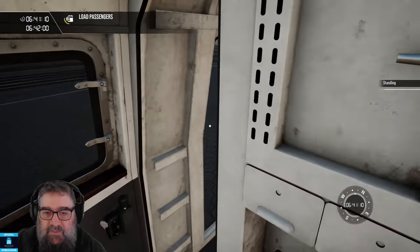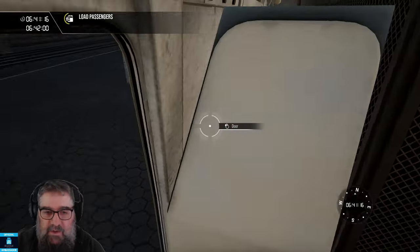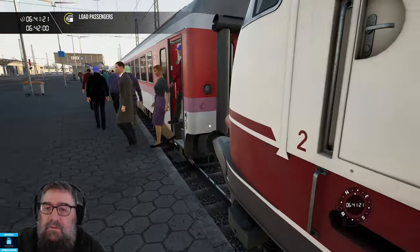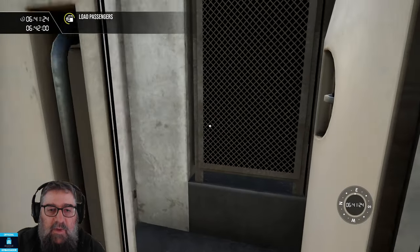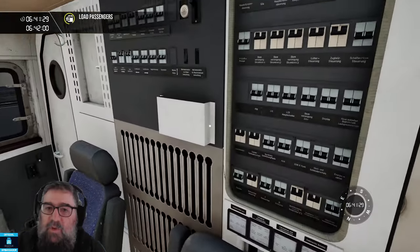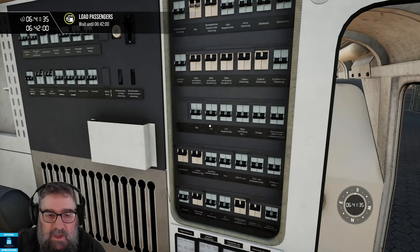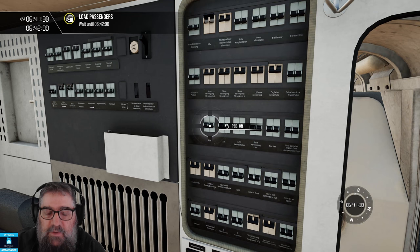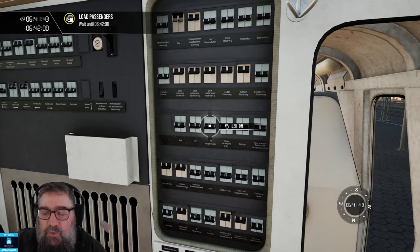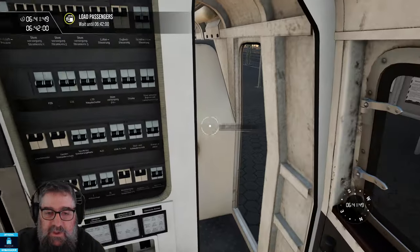I want to turn on safety systems in this train, but the big panel's not here, which means I have to go down to the other end. We'll open the door and come to this panel here. I want to turn on Sifa, which is the yappy barky little dog that makes sure you're awake. If I wanted to turn on PZB it's this one — I'm not going to for the purposes of this demonstration. And LZB if the route supported it. This route doesn't, but if you run this locomotive on another route, you'll be able to turn on LZB and use it.